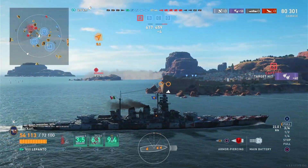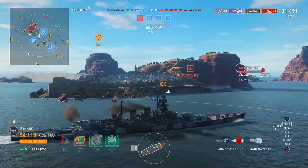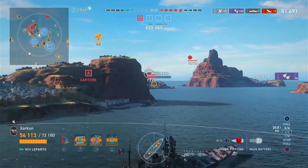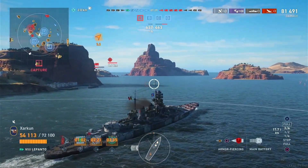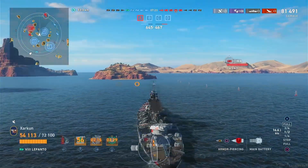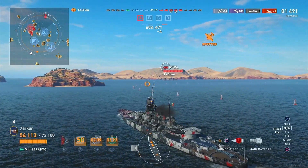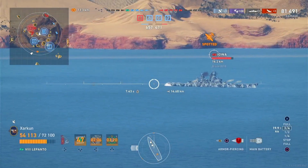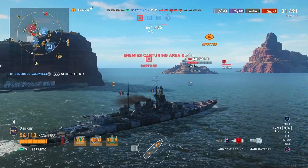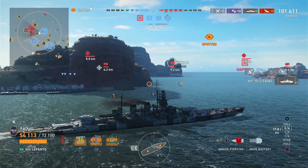You basically want to find a place where you can get in close and brawl. We do have to be exceptionally careful — we're pushing into what could be a terrible crossfire, but we're concealed on our approach. If we park behind this island, nothing has line of sight on us. We've got an Iowa out there doing the typical battleship bow-tank reverse maneuver, but he's giving broadside to our side of the map. And there's a Tirpitz pushing forward.